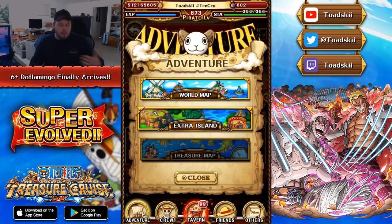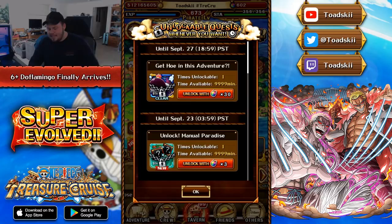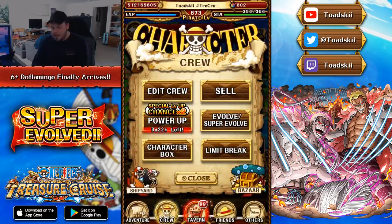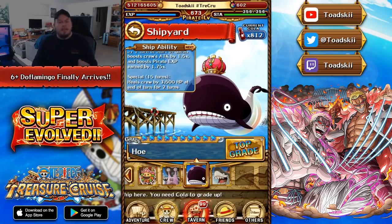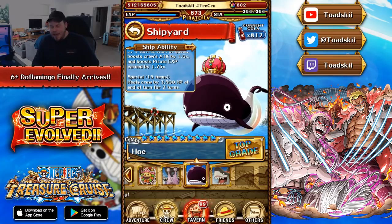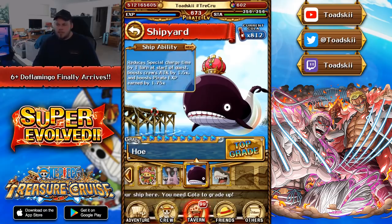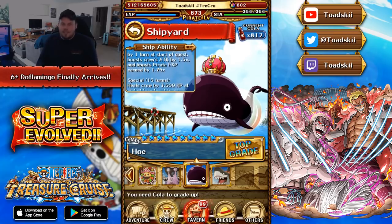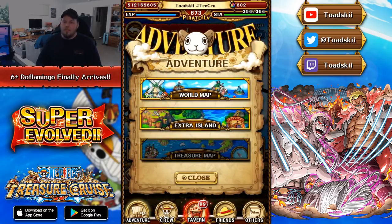Something else to show you guys — just to further illustrate how much was in this data download — we can go to the unlockable quests, and the Host Ship is back as well. For those who didn't pick up this ship on its initial release, you have another opportunity. This is honestly my favorite ship in the game right now — I use it for nearly every team. It gives you 1.5 times attack, 1.75 times EXP, and reduces your cooldowns by one at the start of the fight.